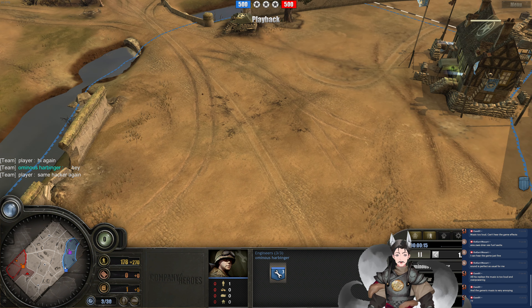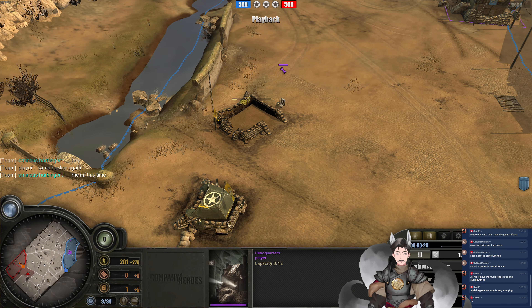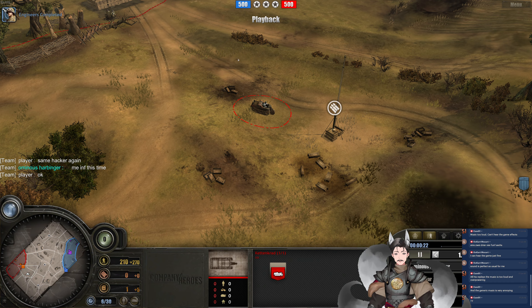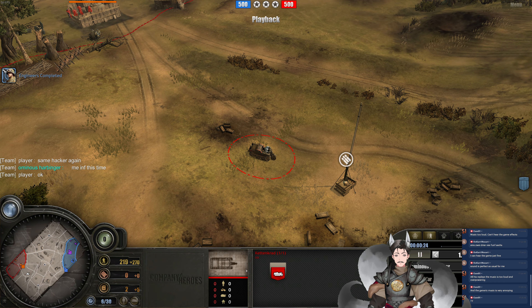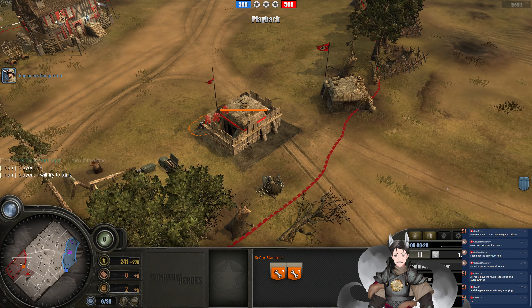we have Arminous Harbinger. Spawned on the top right side as the other U.S. Forces, we have Player — the Player. Spawned on the bottom left side as the Panzerley Forces, we have A4 Name.